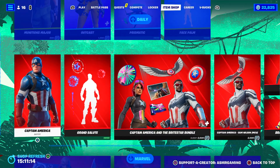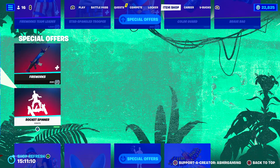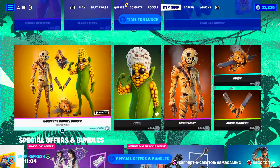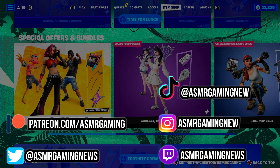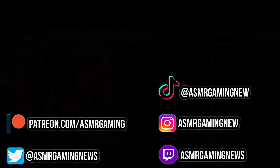So yeah, that's pretty much it for the Fortnite Item Shop today. Like I said, Marvel skins, Fourth of July fireworks-themed skins are all here, and we got a lot of fast food skins as well. Good item shop — thank you all for listening and watching, and I'll see you all next time. So long and farewell.